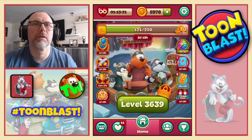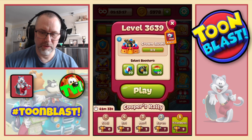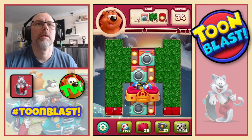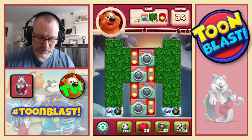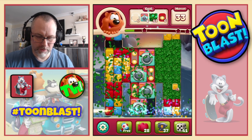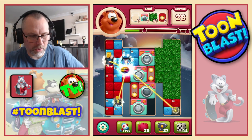Two stars confirmed. 50 yellow blocks along with all the other good stuff. Level 36-39 — we're going to need bubbles, washers, ivies and light bulbs. Combo to start yourself, disco ball — nice, disco ball rocket combo.